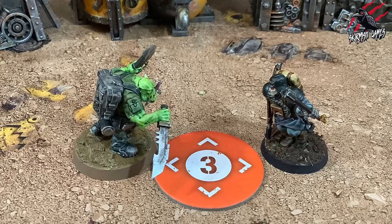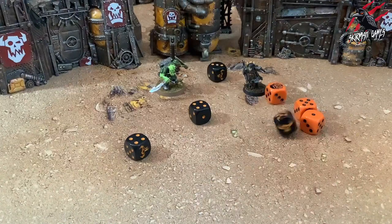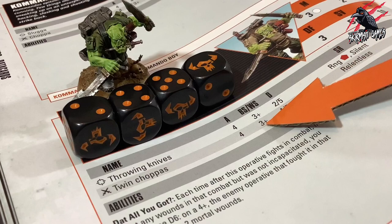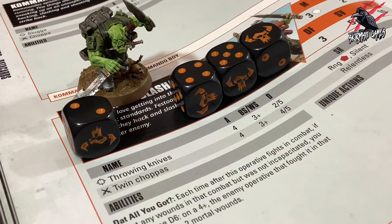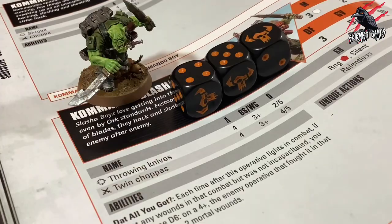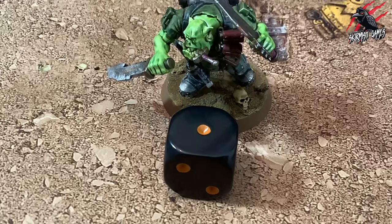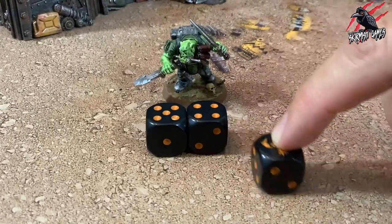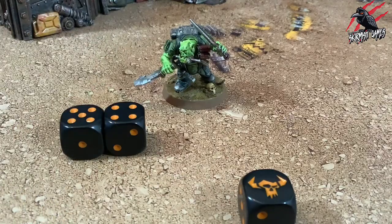Now we're on to step 3 where we roll attack dice. Both players roll their attack dice simultaneously. Each result that equals or beats their selected weapon's weapon skill characteristic is a successful hit and is retained. Each that doesn't is a failed hit and is discarded. A result of 6 is always a successful hit and a result of 1 is always a failed hit. Keep track of each retained result of 6 — this is a critical hit. Each other retained success is a normal hit.